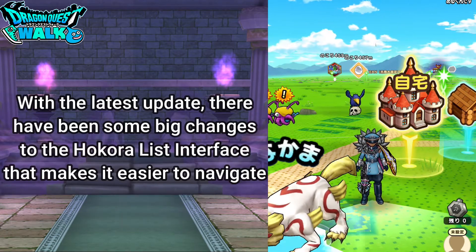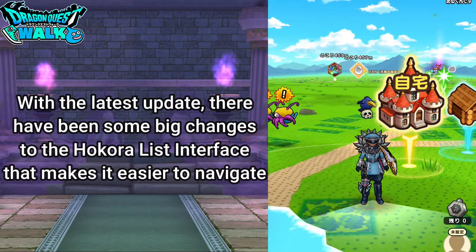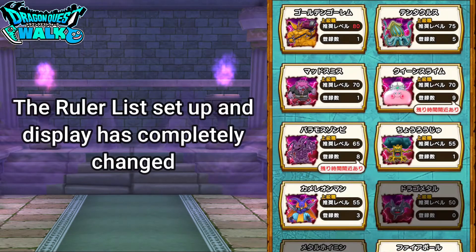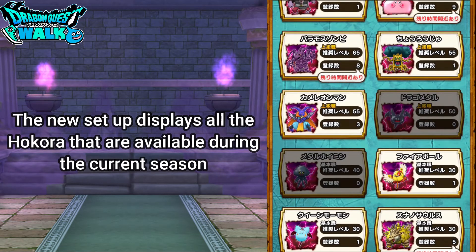There have been a couple of updates in terms of the user interface, especially for the Hokura list. Going to the quest log and then to the ruler list, you're going to see that the setup has completely changed. This is actually going to be the new setup for the Hokura, and one thing you're going to see is that it displays all the different types of enemies Hokura.